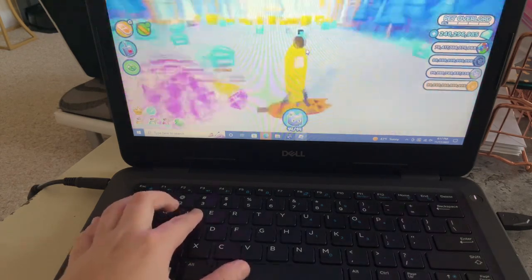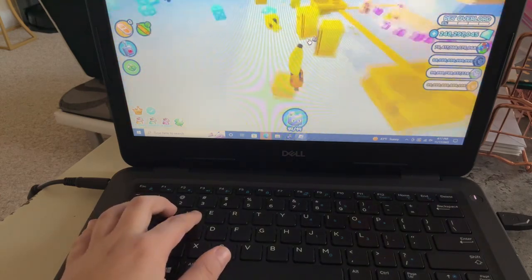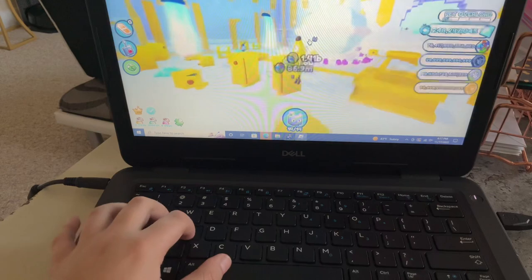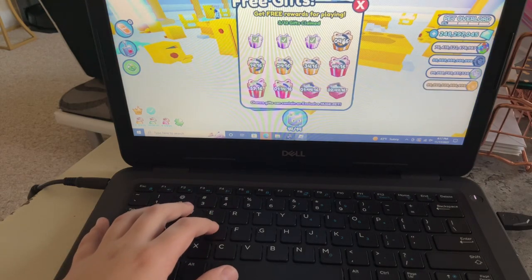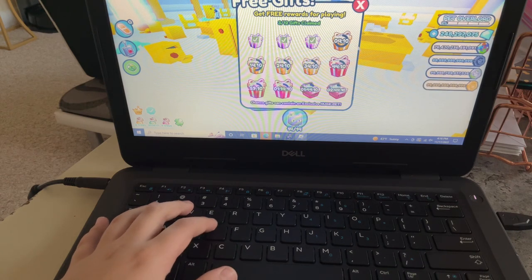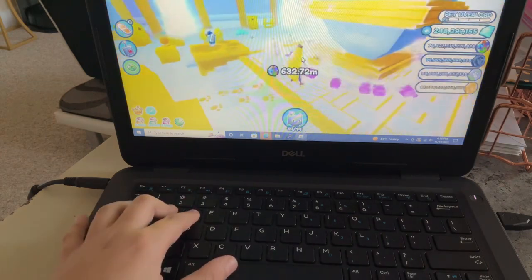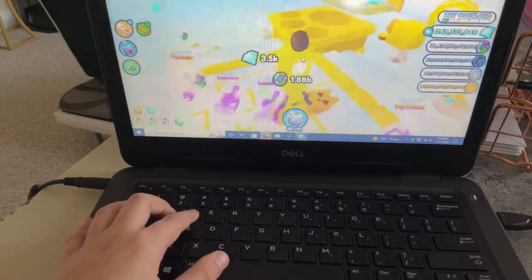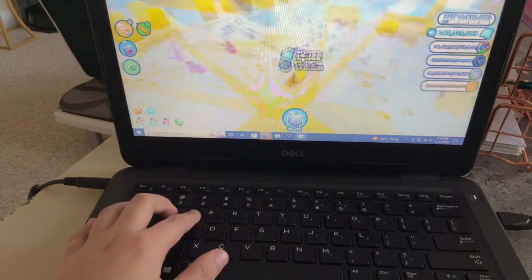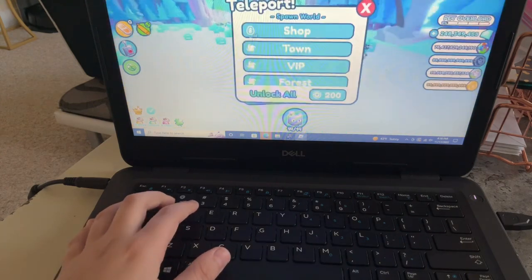If you want to continue doing this, I'd say just get a drink, get some snacks, probably get an auto clicker — I'll leave the auto clicker I used in the last video in the description. Just grind the chests so you can get up to the last gift and you'll be good to go. Try to do this maybe every day so you can get lots of XP and maybe even lots of rainbow coins for eggs.